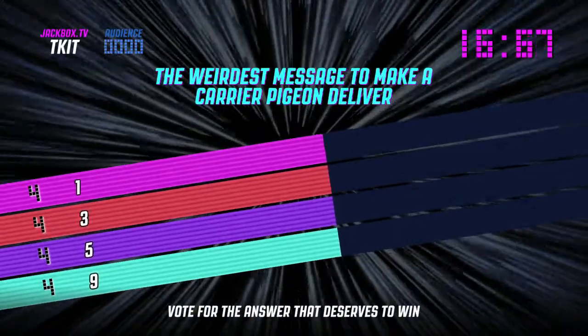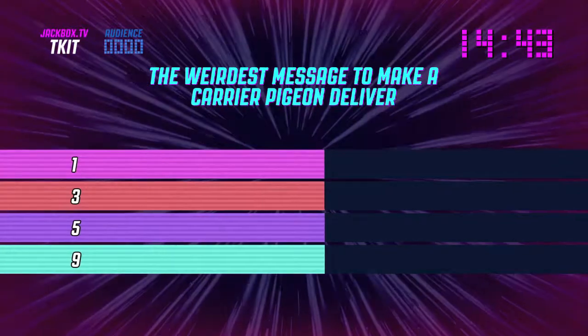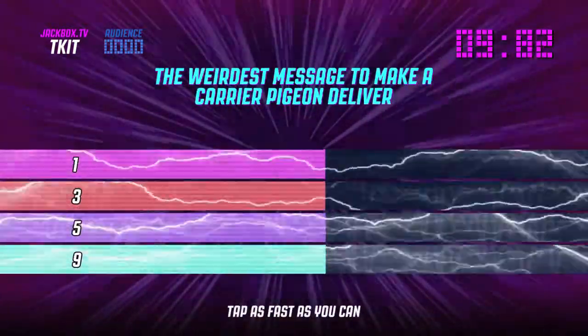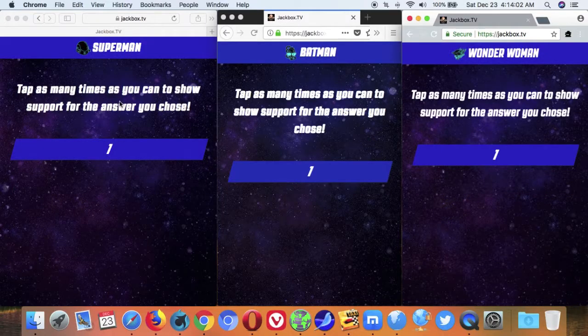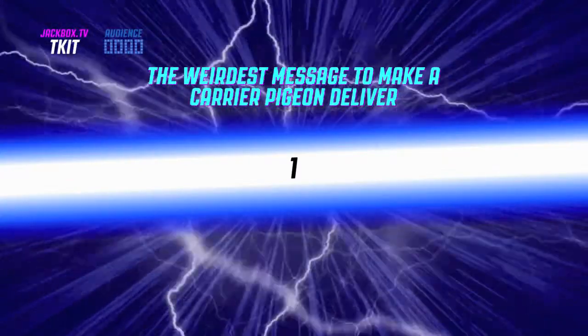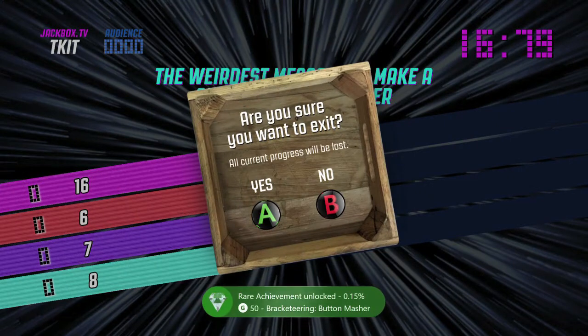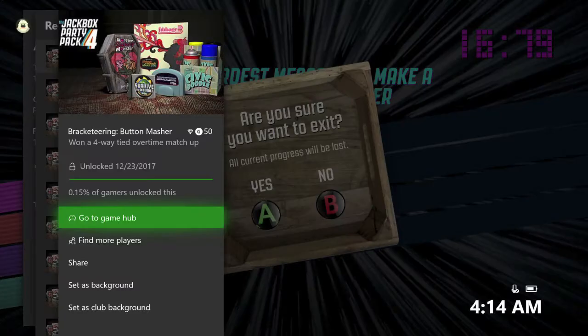This should end with a four-way tie with four points each, and then the game is going to ask you to do a tiebreaker. It doesn't matter who wins the tiebreaker — as long as you get that four-way tie you should be good. Just pick whatever to do the tiebreaker and once you win it with any player you should be on your way to the achievement. It's all about the setup and getting that 16-player thing going. There's the achievement — 50 gamerscore, and that's all there is to it. See you soon.